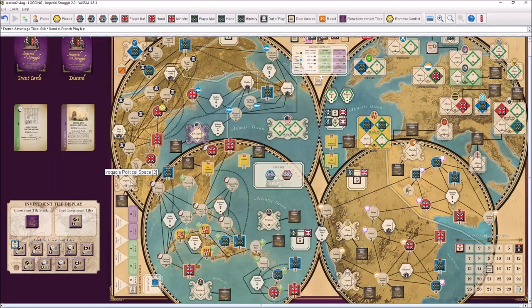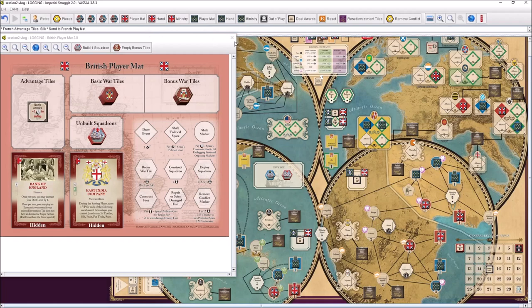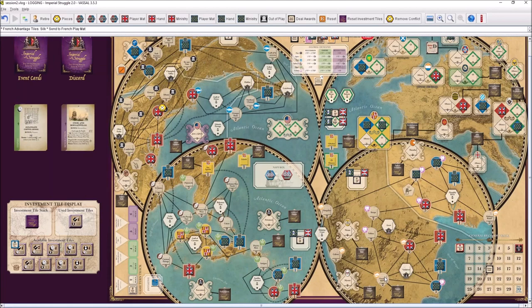Now it is time for the British to respond. If they take the diplomatic action now, they probably won't get the last one. Looking at their hand, they have a useful bonus card. They will go for heavy economic spending. The British can score additional victory points for the East India Company, for textiles, silk, fruit, trade, and rum. Textiles are available here, so they will take that tile with four major economic action points and two military points.